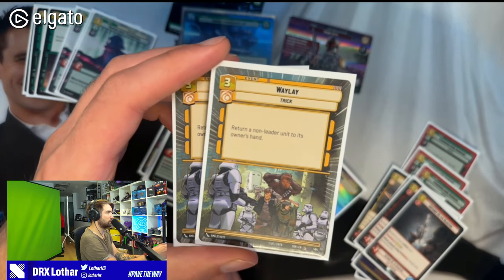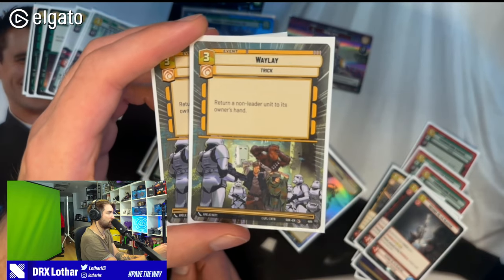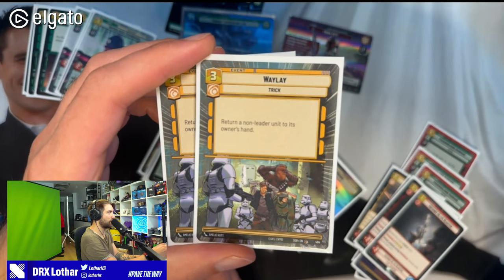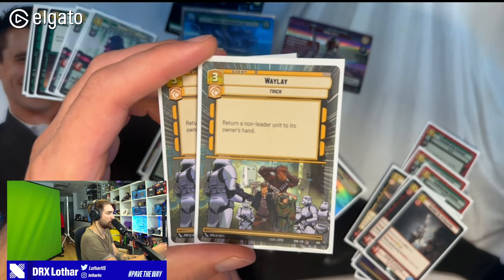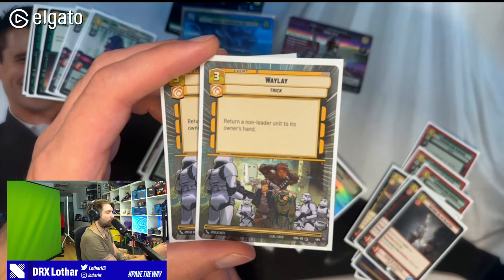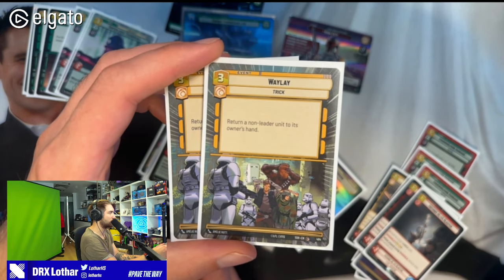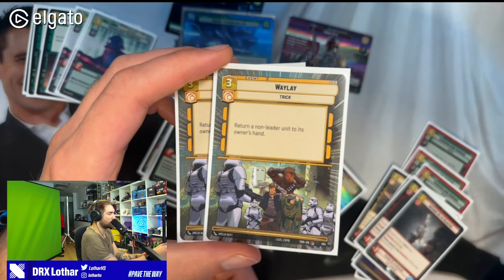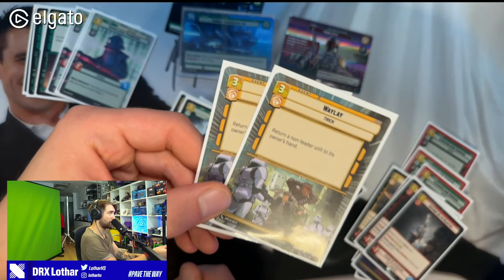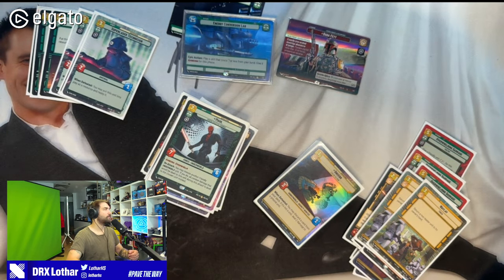I play Waylays in the main because no one else plays them main anymore — 30 HP Bobas don't play Waylay main and I think that's a mistake. It makes Sabines feel free to play Wing Leaders on anything and play a Dark Saber on a unit instead of a leader. It's a good card that I want in main, and because of that I don't play No Good to Me Dead main, since that's the same slot in my particular build.